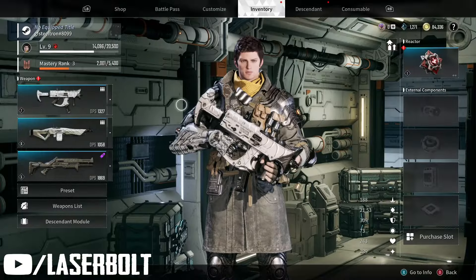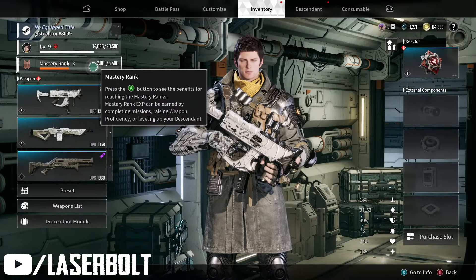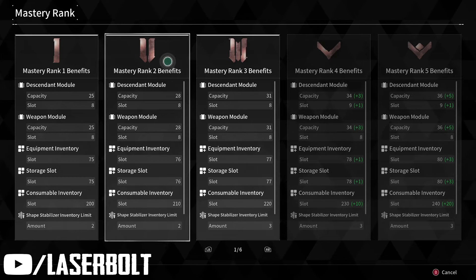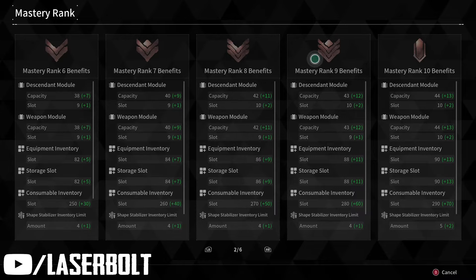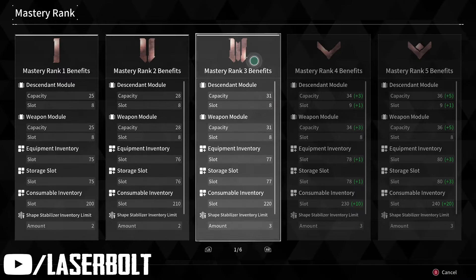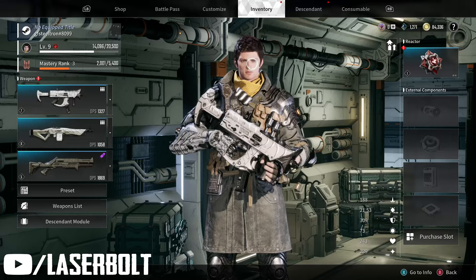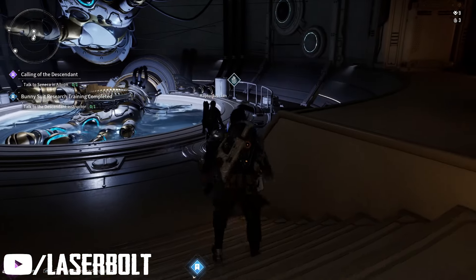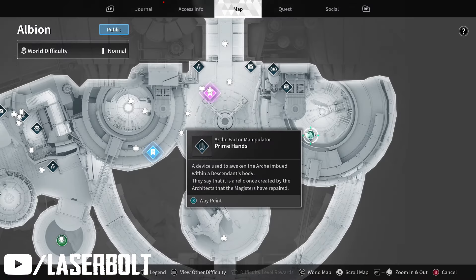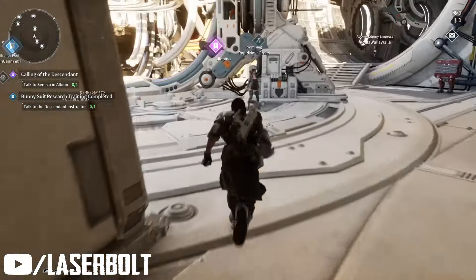First of all, you're going to need to reach Mastery Rank 3. As you are leveling up in the game and you reach Mastery Rank 1, 2, 3, 4, 5, and so on, you are able to see the different benefits that each rank gives you. Once you reach Mastery Rank 3, that's where everything starts cooking. To rank up your mastery, you come to this location in Albion.